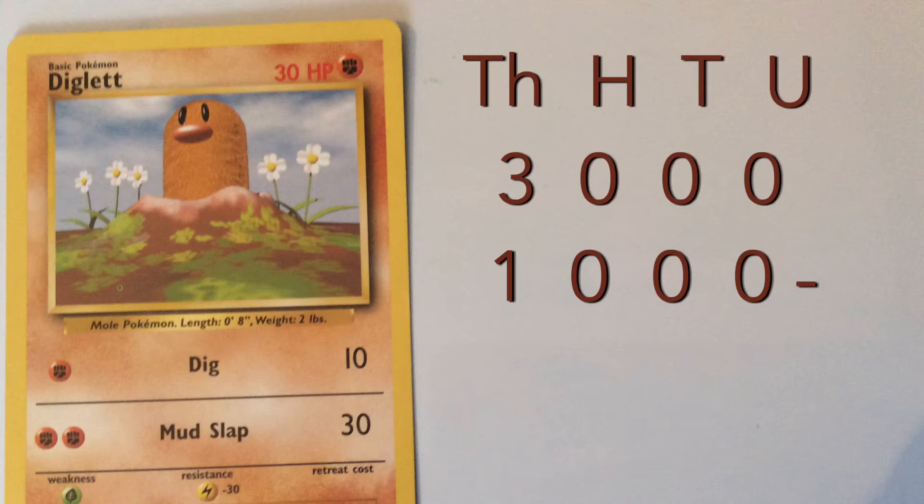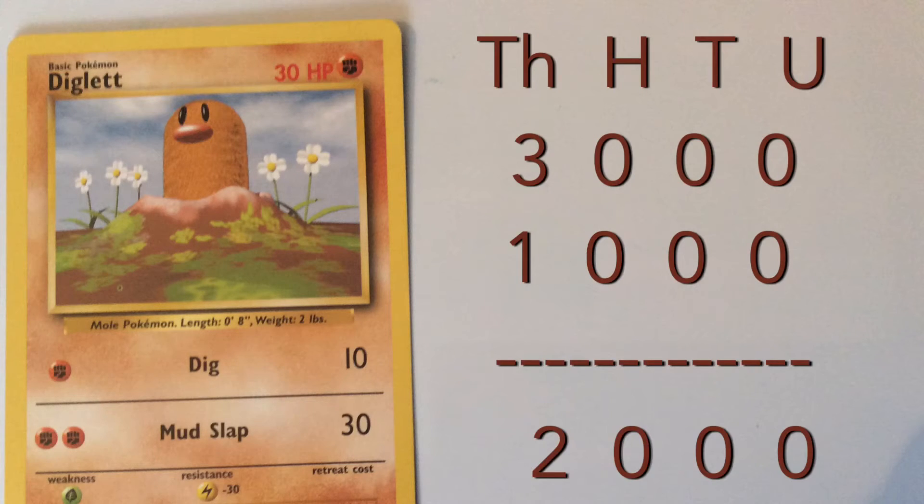Take away 1000 is 2000. If we look at the Thousands column again, we need to do 3 take away 1, so 3000 take away 1000 is 2000.